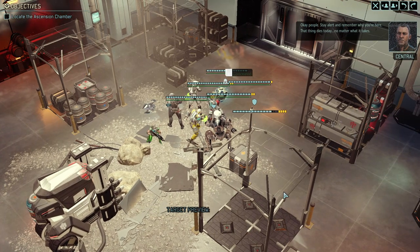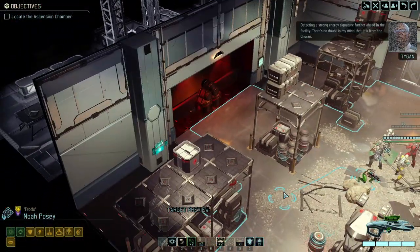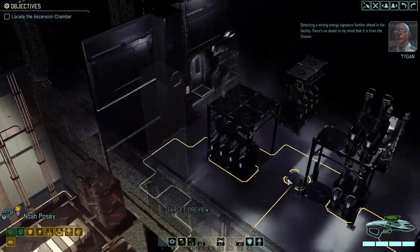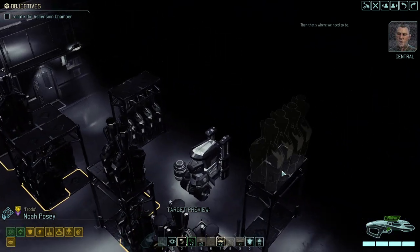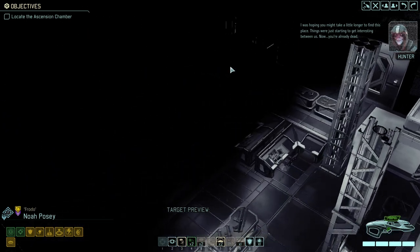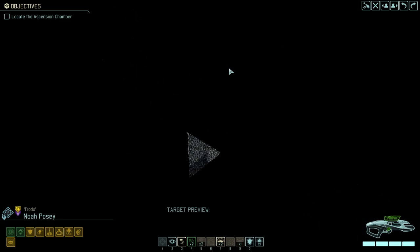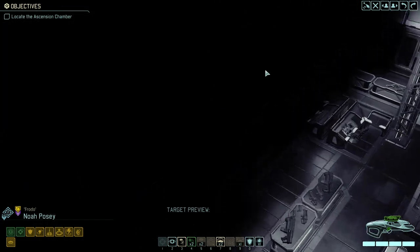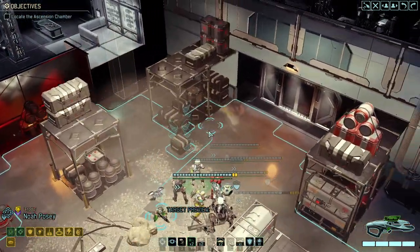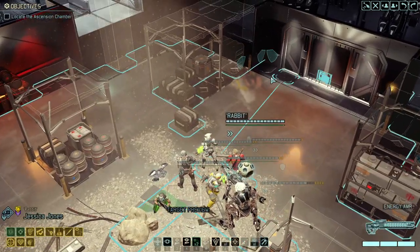As Bradford correctly said, stay sharp and be ready for everything. What we're really going to try is to use as little of our consumables as humanly possible, keeping everything for the second phase — the fight against the Chosen. Moving around because sometimes the fog of war is a bit buggy and you can see through it. The actual room is straight to the left, so we go here and then straight left. A little trick to find out where you need to go.